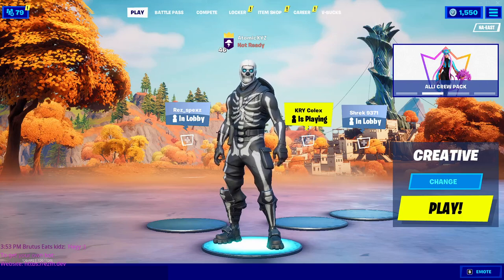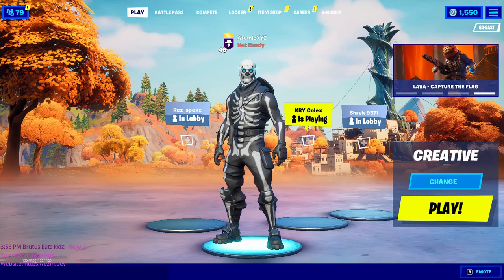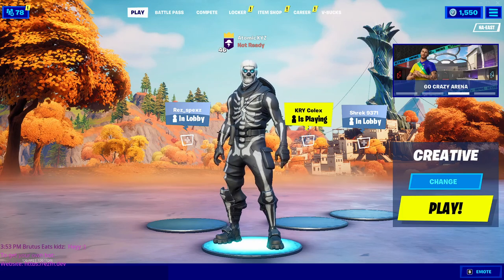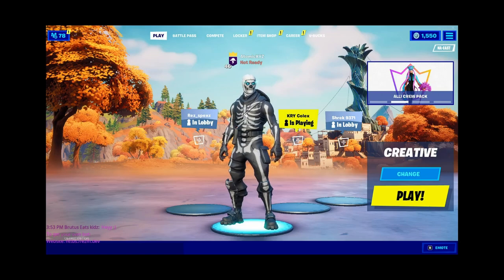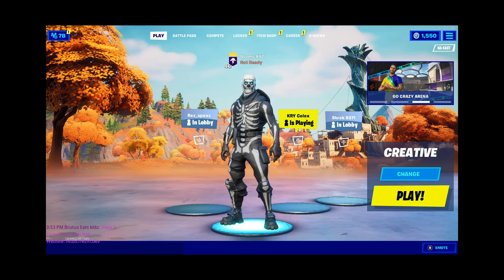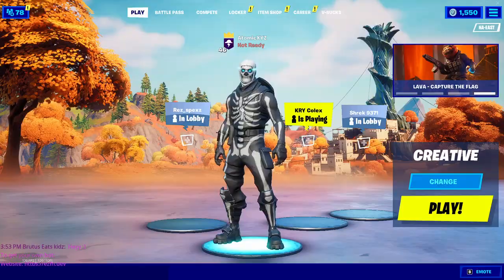Hey guys, welcome back to another video. Today I'm going to show you an insane XP glitch that'll let you level up really fast in Fortnite. This is probably the easiest and fastest XP glitch I've ever done — it gets you 125,000 XP every single hour, and it works even if you've completed all your challenges, maxed out your supercharged XP, and you're over level 100.